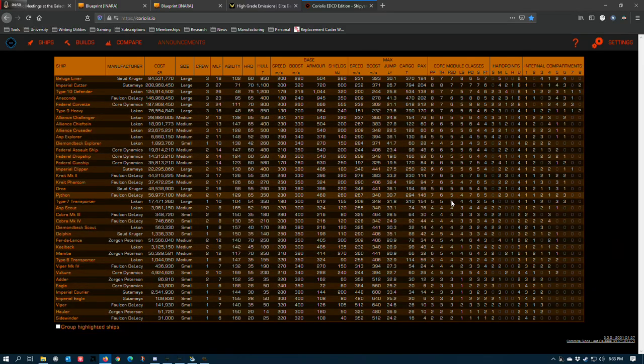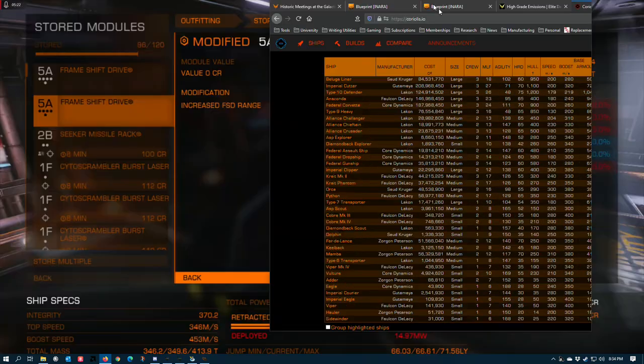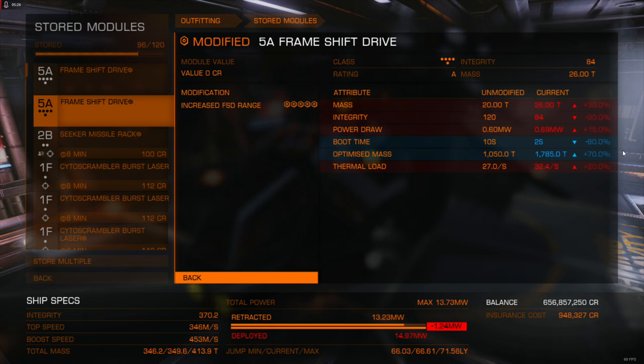There are more ships with a size 5 frameshift drive than any other size in the entire game — basically all of the medium ships, and even a couple of the larges like the Type-7, use this frameshift drive. So it benefits a huge chunk of the player base who are about mid-tier in progression. It also means the large ship exploration meta is going to get even more pinched out, because these size 5 drives are now so close to what the big ones get. You're not gaining that much by switching from a Krait Phantom to an Anaconda — now the Krait Phantom is basically your boy. I'm probably going to do some videos leveraging this drive in different situations.